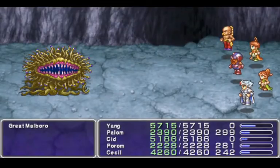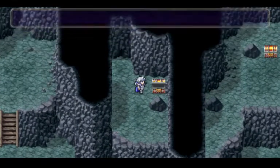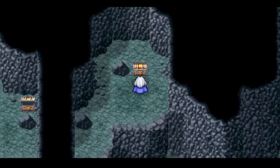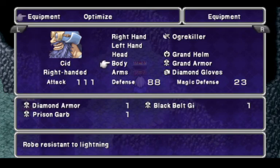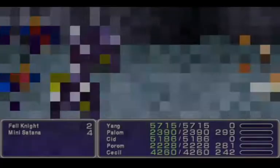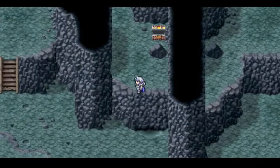You can tell that that's open because of the shadow. We're gonna leave the Great Marlboro alone. There's a Grand Helm there, and over here is some Grand Armor. This is where the stuff for Cid starts kicking in, finally. And that's only for Cid, by the way — all the stuff that I'm finding in here that I'm equipping on people, I'm equipping it on the only person who can wear it.